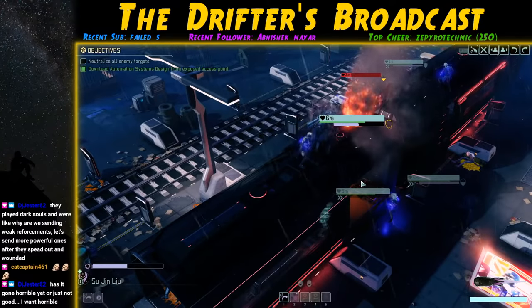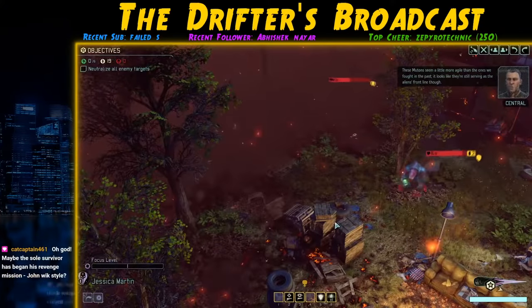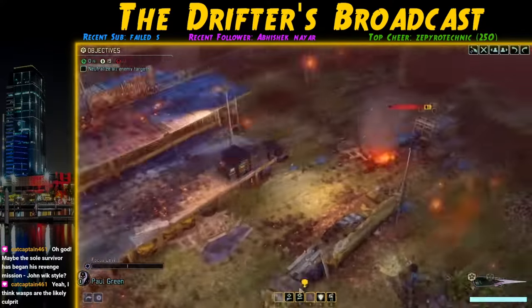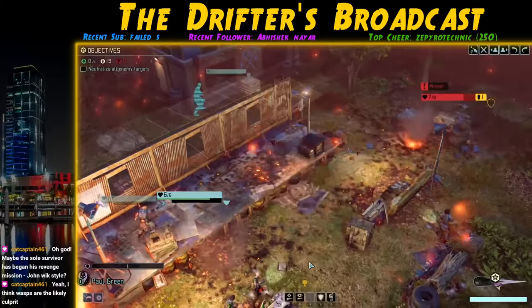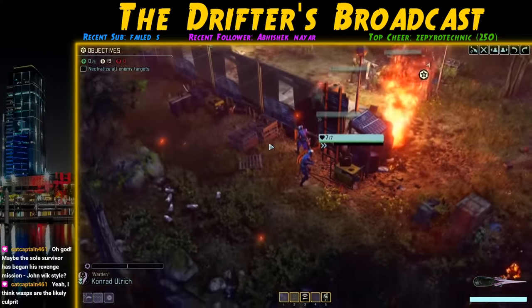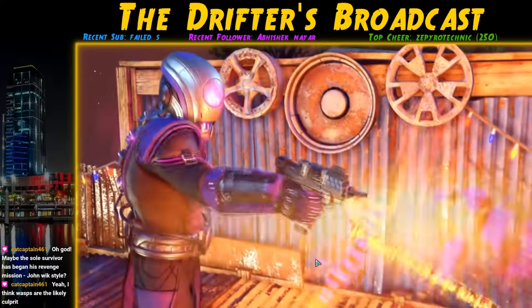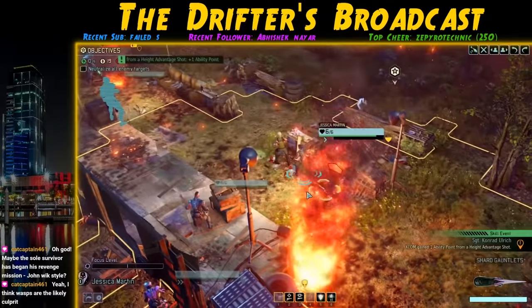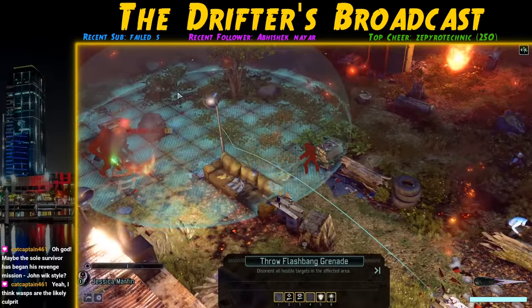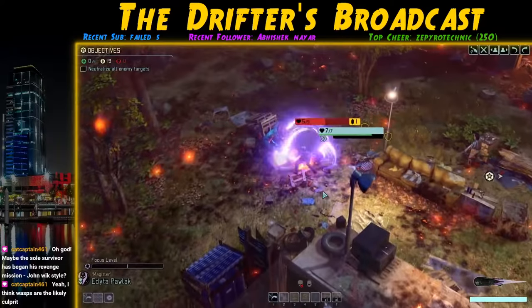Next up is a Retaliation mission with ADVENT now deploying Mutons. Mutons have an ability called Counter Attack that may trigger when you attempt a melee attack on them — the Muton blocks and hits back. Given melee attacks are our main offense, Mutons may be the most dangerous opponents we'll face this campaign. I use a flashbang on the first pod, as disorienting the Muton stops it from being able to Counter Attack.